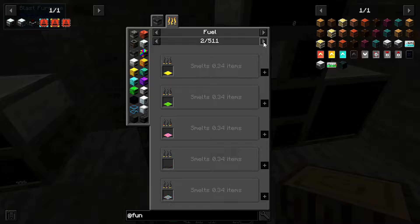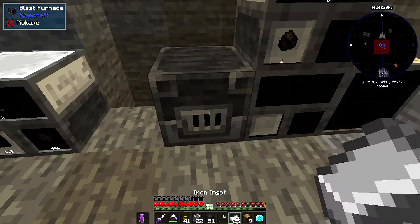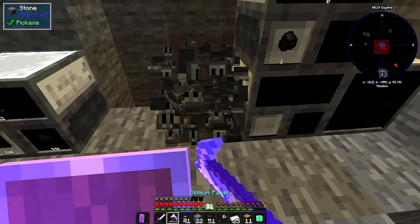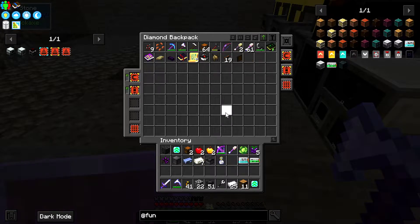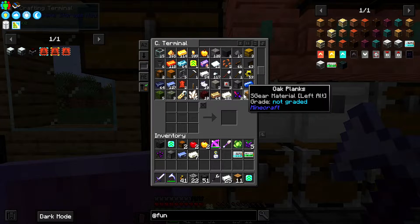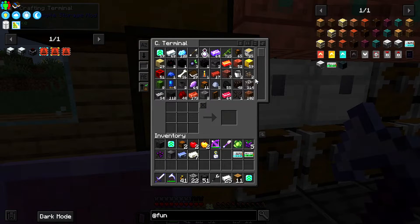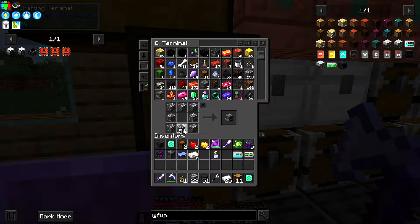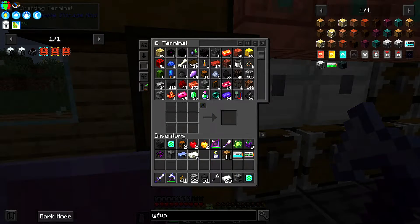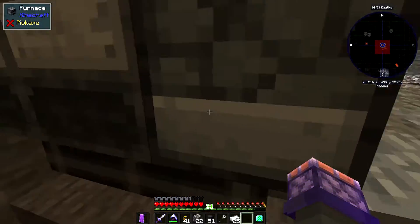Unless it's just for a blast furnace - no, you cannot make charcoal in a blast furnace. Sorry, regular furnaces only. I don't have any regular furnaces - I'll need to make one. No problem, I can make another chest. Just goes to show how rusty I am at vanilla Minecraft.